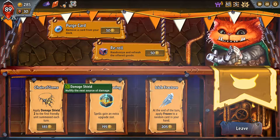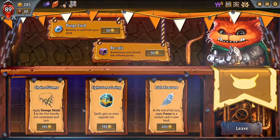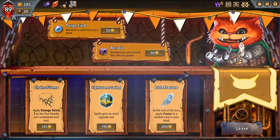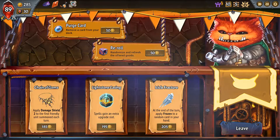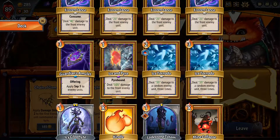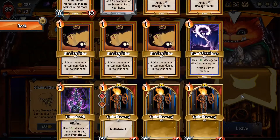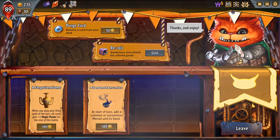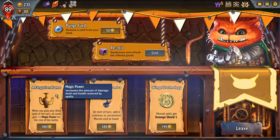If I reduce the capacity on each floor we can't do the thing we did earlier. Wait - one, two, three, four - we can do it still. Plus 50 magic power is too strong in our deck - plus 15, and the ice storms hit three times, it's 45 damage. The first friendly unit gets damage shield is good. Spells get an extra upgrade slot is actually really good - that would be great if we ever get to do spell upgrades.